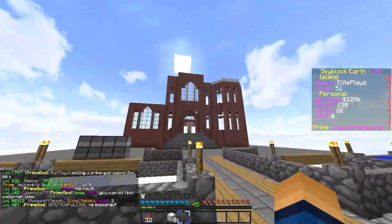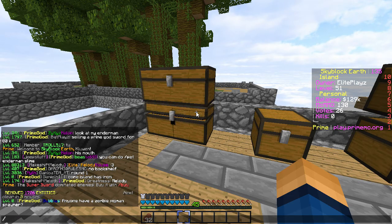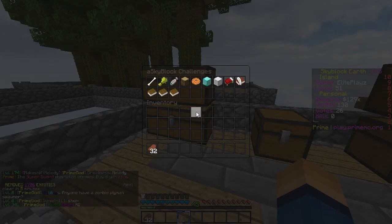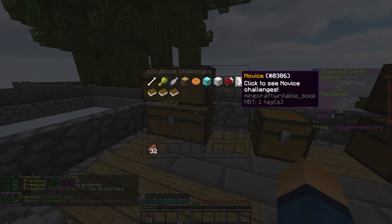We're gonna do some quests — you guys actually recommended me to do some quests. One of you guys said just do slash C, and then you'll be with the challenge, instead of going slash ISCP and clicking on challenge. It's just one type command.